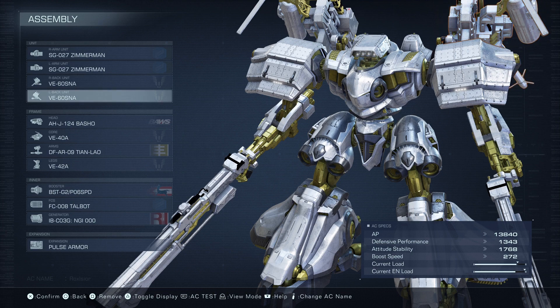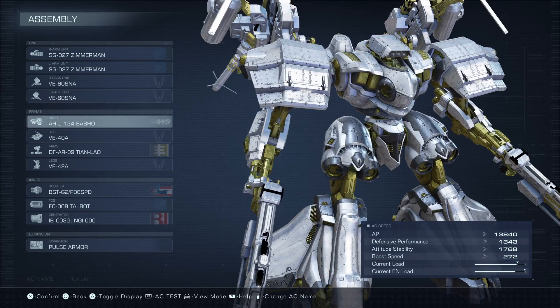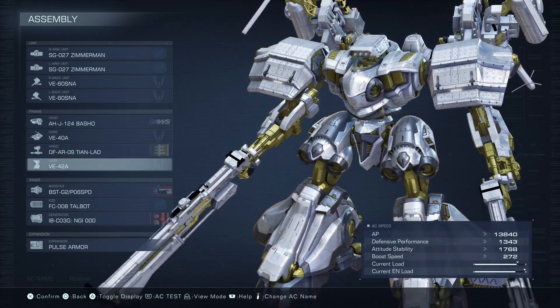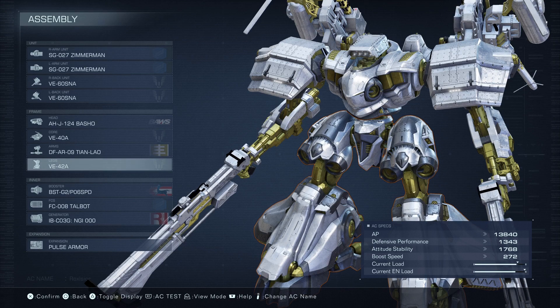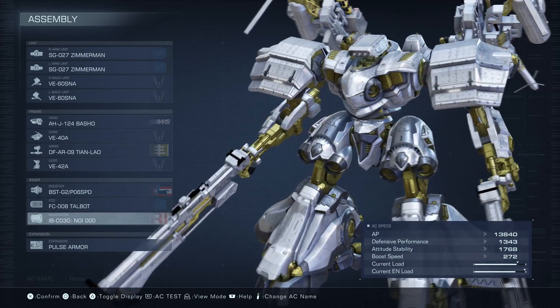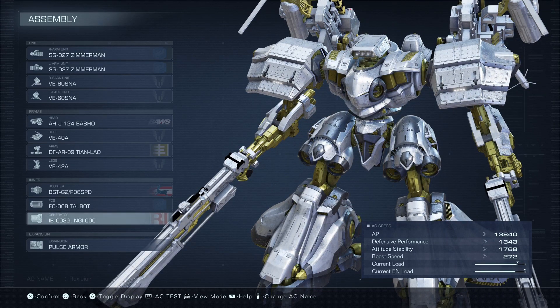For my weapons I'm using the dual Zimmerman shotguns and dual stun needle launchers. This combination hasn't failed me yet and it makes most of the encounters in the game honestly quite trivial. This is great for the final boss of this mission as well — it can chip away at its AP as long as we can maintain a close distance with the boss. We'll get to the actual strategy of the fight once we get to that part of the mission.